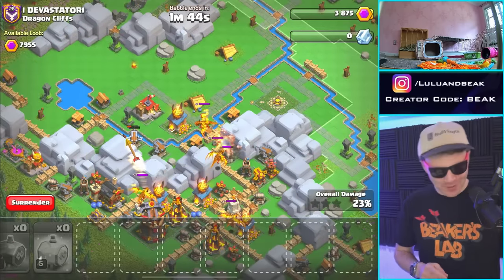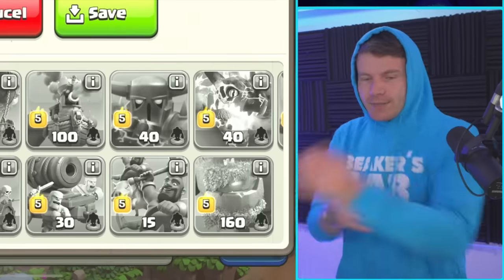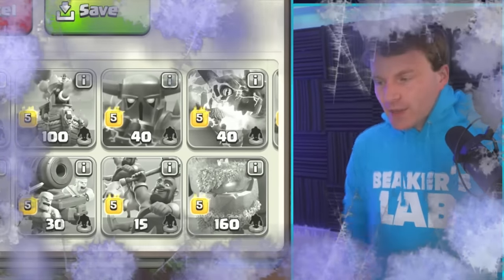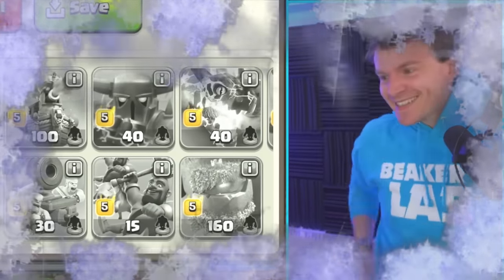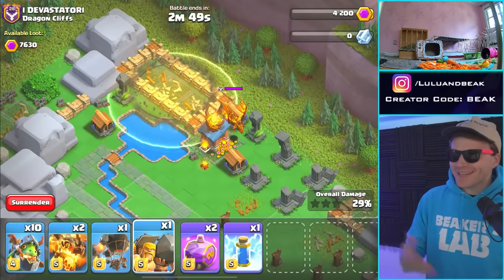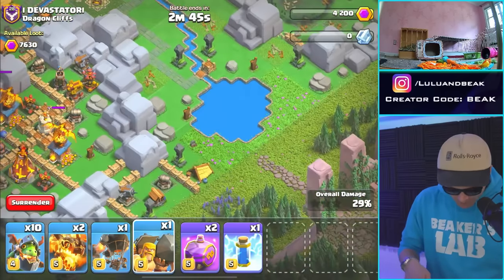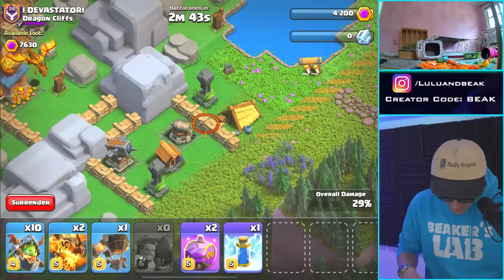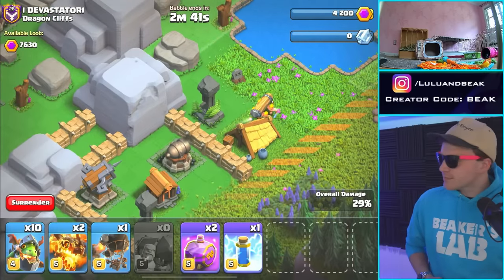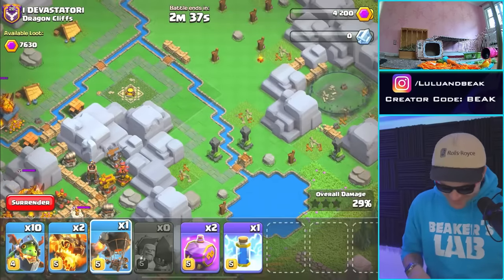It's game time, I gotta get my hoodie on. The lab is in my basement so it can get cold. Now that we've got the dragons — the dragon's just sitting over there, that's so stupid. I gotta bust open some of these walls to open up the map a little bit. Please don't fail me — alright, perfect. It didn't open up the map yet but okay.